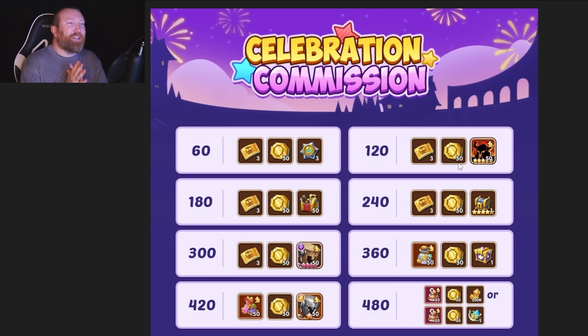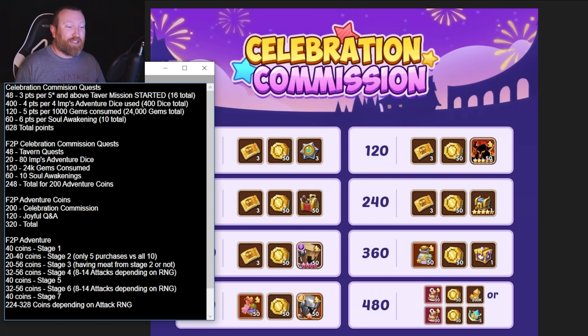The first thing we need to talk about is the Celebration Commission, because I made this same mistake last year — I literally recorded the entire video and then realized I messed up again. Instead of the rewards being listed vertically like they usually are, this time it goes across horizontally, which means you're going to get 100 fewer coins than I originally thought and I had to redo a ton of my calculations.